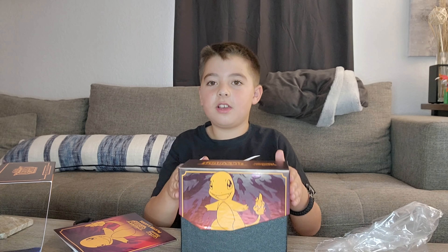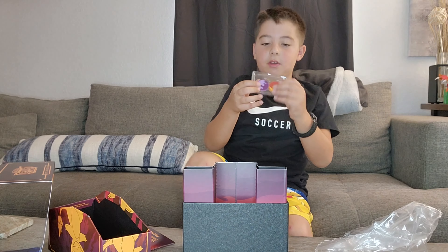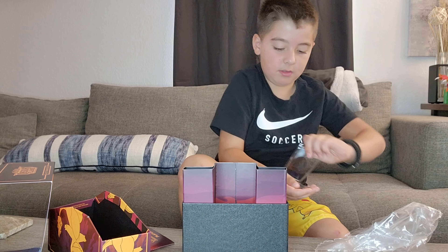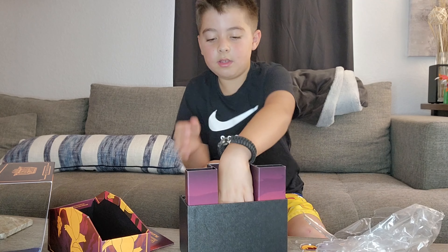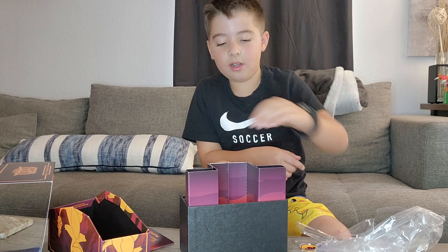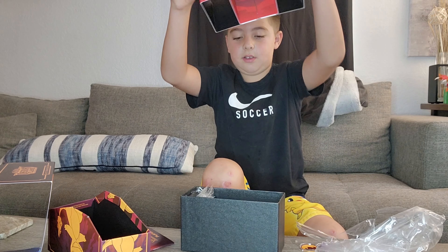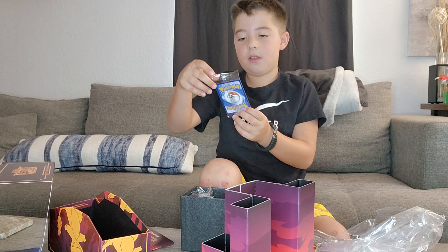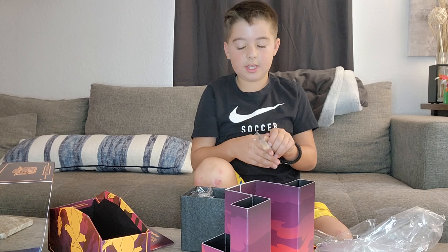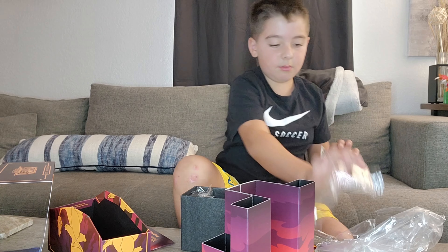So let's get into the box. They're all in different slots. We'll start by the middle. We have the Energy Coins. Then we'll just open these. Then we have the dice — it says CX right there. And that's all for the middle. Now we'll take this out. Then we have the Promo card for the Charmander. That will be our first hit for today's hits, hopefully. And then we'll sleeve this up.